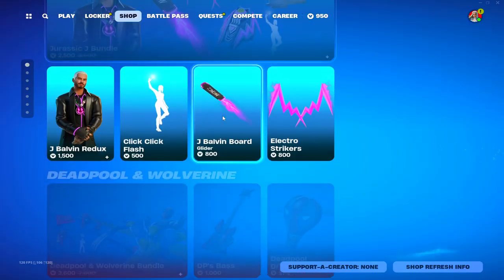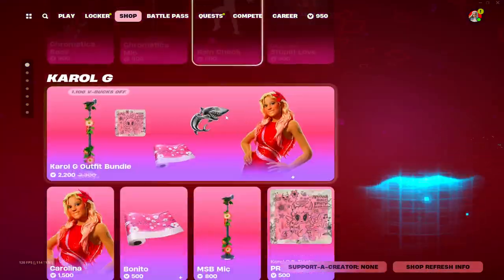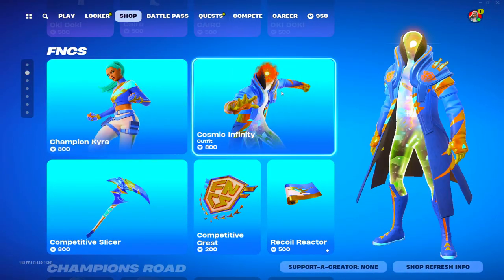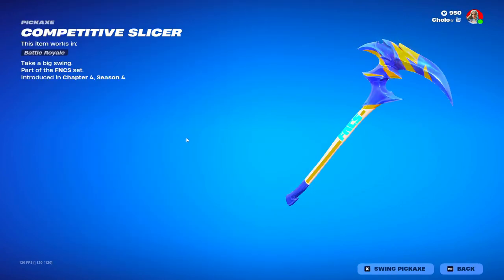Jay Balvin is still in the shop, we still got that pool, we still got Marvel and all of that. Then the FNCS champions are here — champion skins, we got Competitive Slicer.